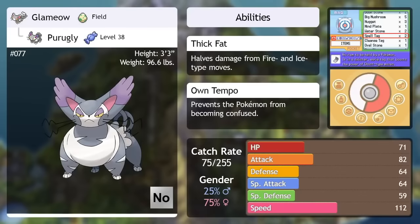Purugly — only in Pearl version, and don't let the tough battle against Mars fool you. This is one of the worst Normal types out there. It learns surprisingly few moves despite what its type would lead you to believe, and pretty much any other Normal type has been available to you for an eternity by this point and does the same things, only better. Its only real saving grace is that despite its appearance, it's actually quite fast — but even then, it's not the fastest in the world. Ambipom is pretty much a better Purugly, and available in all versions of the game instead of just one.